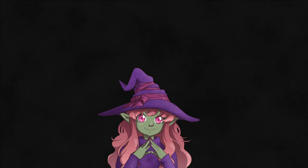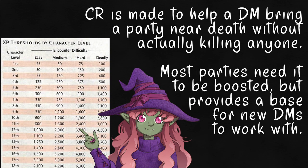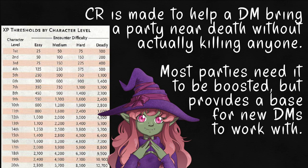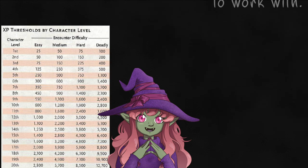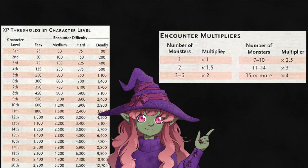The main tool we have is the CR system. This is a system made to balance encounters, and might be the most misunderstood part of the entire book, right alongside the Monster Maker. You look at the chart, pick a difficulty, and add together an XP amount based on the number and level of the people in your party. Then you use that as a budget to throw together monsters for the encounter. Their cost is listed next to the CR.